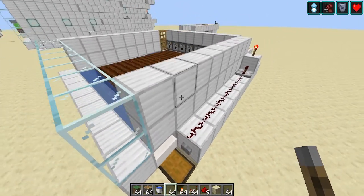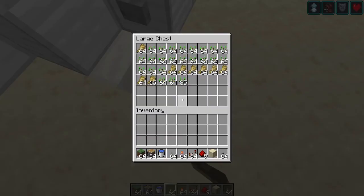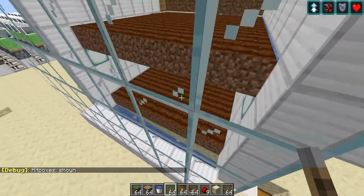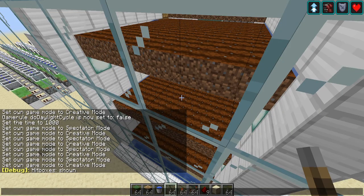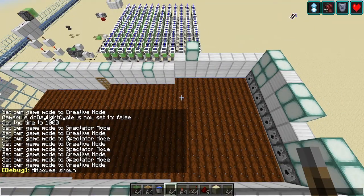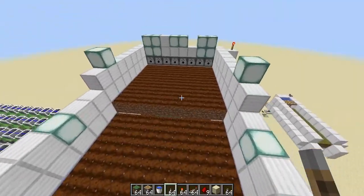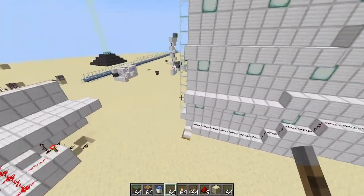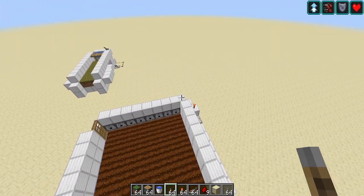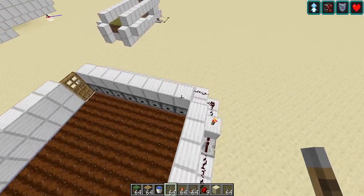So this is what we got from that — just imagine how much loot I got from this. 64, 64, 64, 64 — that alone was 192 wheat, plus 336 from these other stacks. This can actually work a lot. Okay so I'm gonna show you how to make it stackable because I'm feeling nice today.